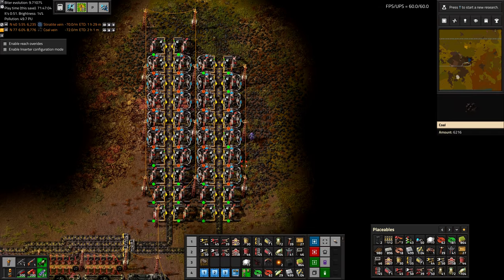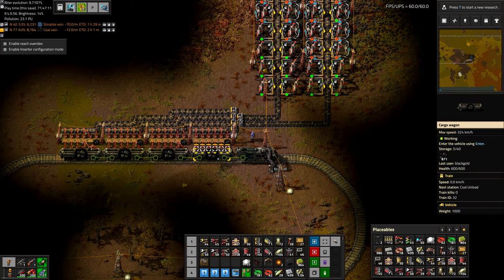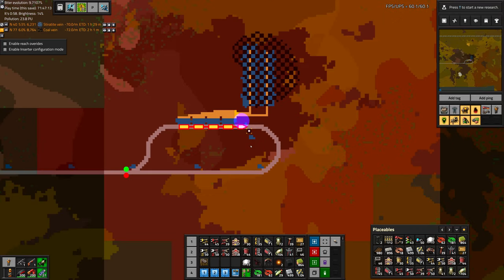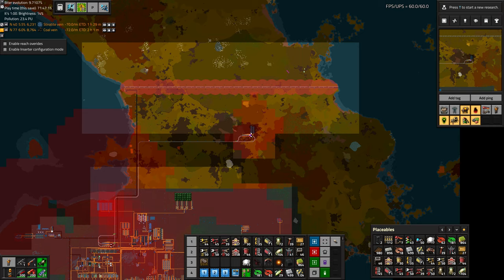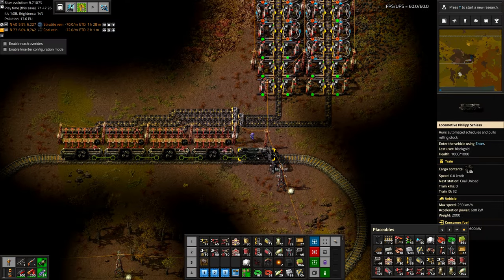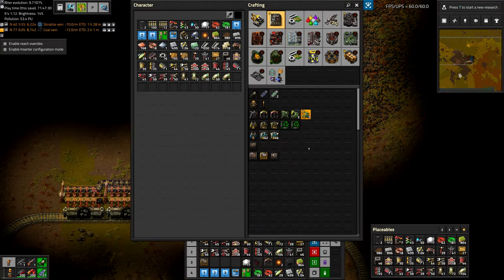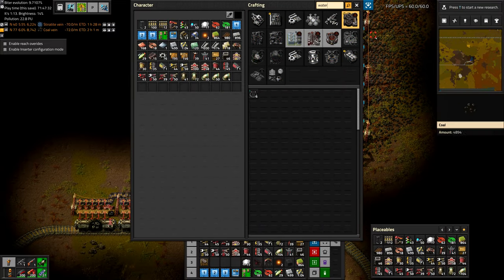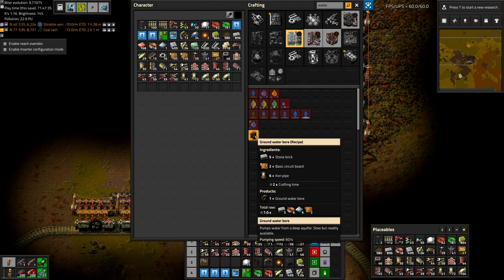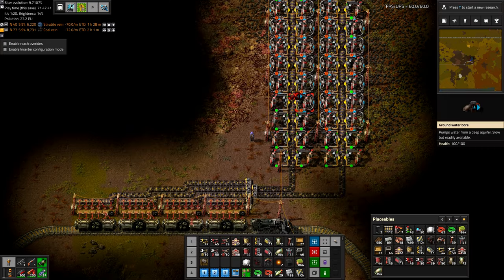A lot of these are infinite, so we're probably going to have to do something about getting water in here so those move faster. Is there any water nearby? I'm going to set this to manual for now. Do we have water borers? Yes — that's just an easy, quick way of getting free water when none is available. It costs electricity and it's not very fast, but it gets the job done.